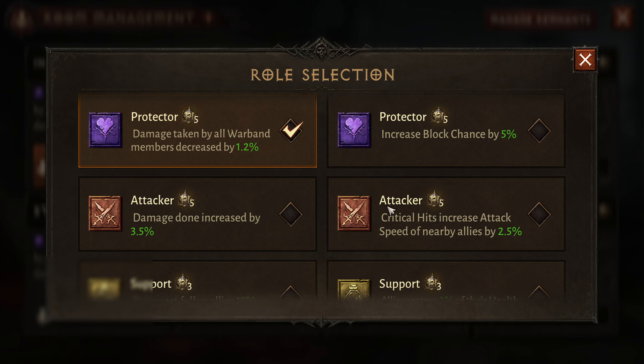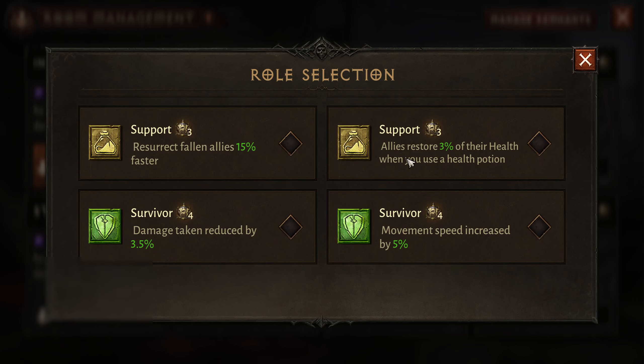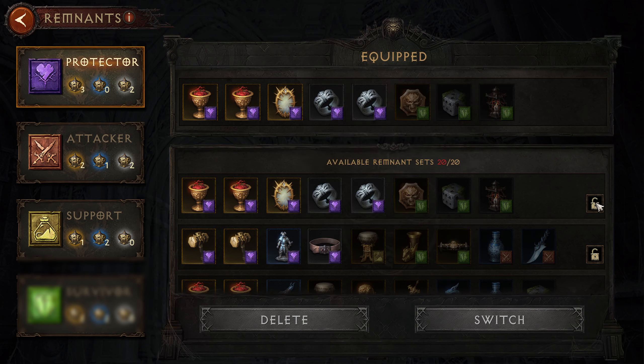The best buffs are the Protector — the block chance — then the attacker damage increase, and then ally restores their health when you use a potion, which is okay. But I would say for the Survivor, damage taken reduced by 3.5% is better than the 5% movement speed. Now let's talk about the remnants themselves — what you should keep and what you should delete.